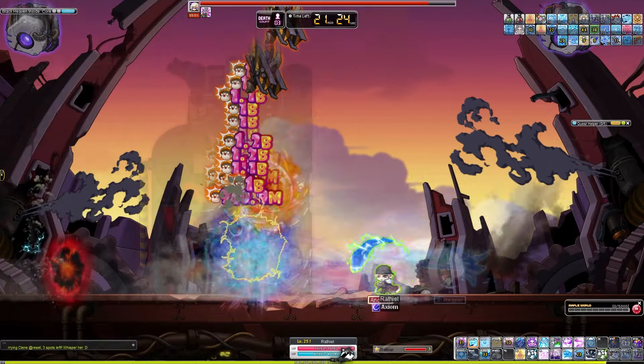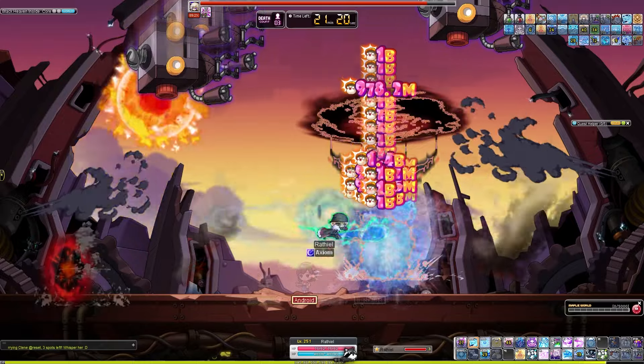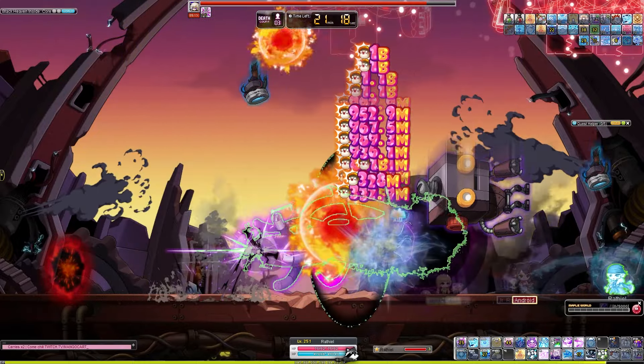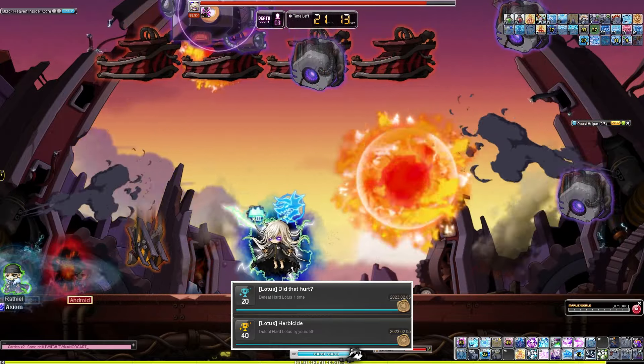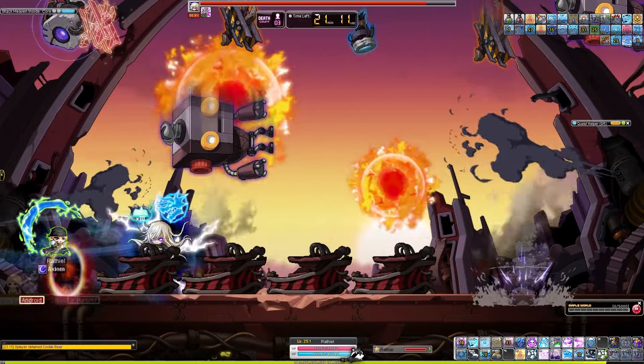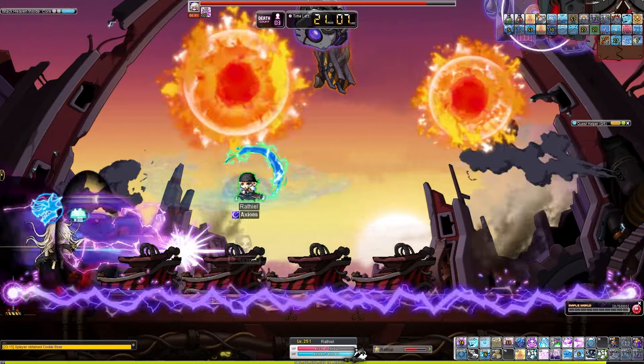Normal Lotus is a very manageable fight with dangerous mechanics that can be dodged quite fairly. Hard Lotus on the other hand is quite the barrage of non-stop one shots. I've been exclusively fighting Hard Lotus for about half a year now solo and it's still very easy to die. Make one mistake and you'll die within half a second, and sometimes it's just bad luck.